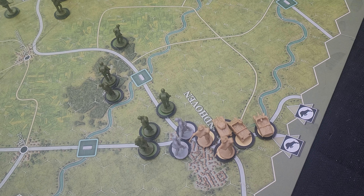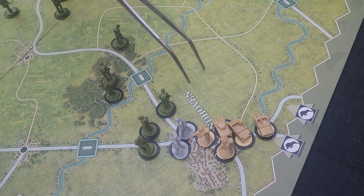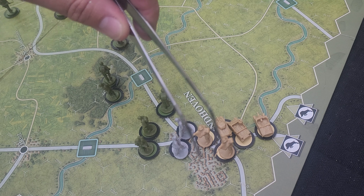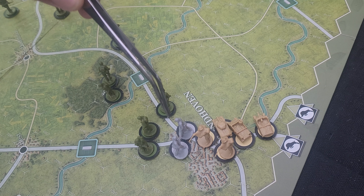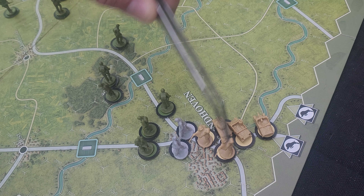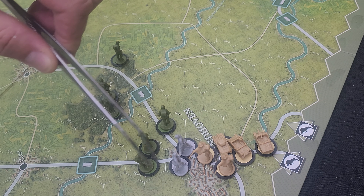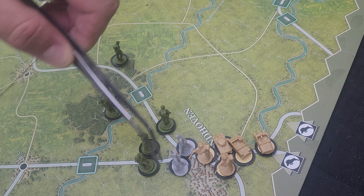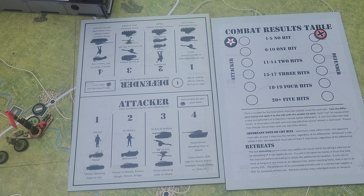I've swung my tripod way back up here to the corner and we are going to run this combat. We're attacking with everything around here and they have nowhere they can retreat. These German units are probably going to get wiped out because they can't retreat into an enemy zone of control, and there are enemy zones of control all the way around them. So they are pinned in — that's four units or four steps worth of infantry, two units and two rondels. Let's grab our battle board and walk out the combat so you guys can see it.